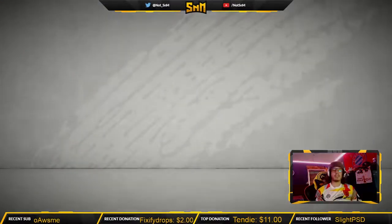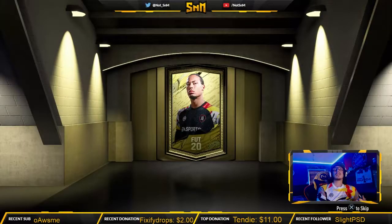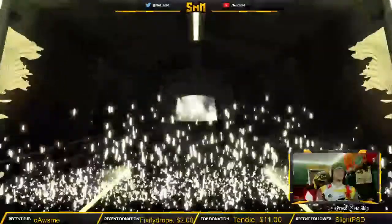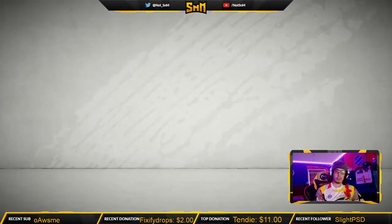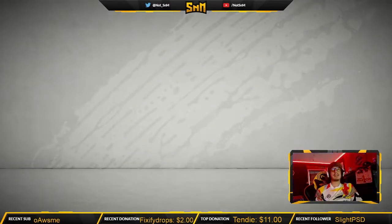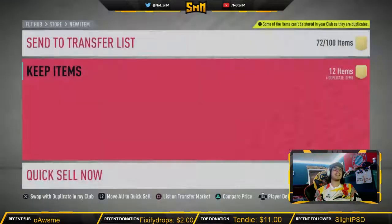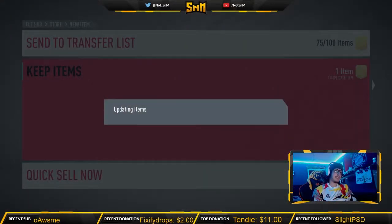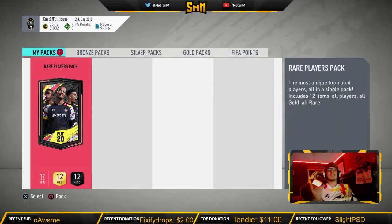Prime Gold Player Pack, a 45k pack. Give us something solid. I don't think it's going to be — the doors weren't black. Dang it. Just a regular rare player. Not even boards out of this pack, unfortunately. Ricardo Pereira — 80 rated now. He was 86 last year, now an 80 rated. Deserved though, to be fair. Did not deserve that 86 rated.